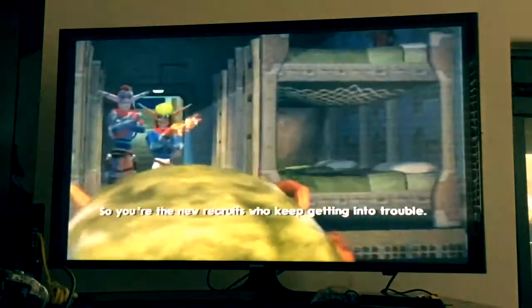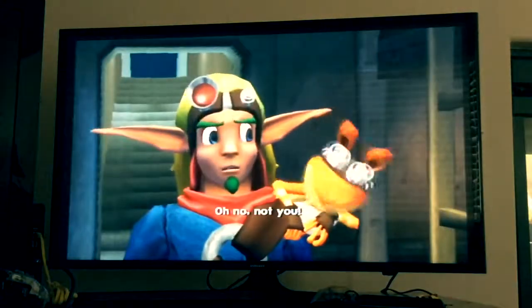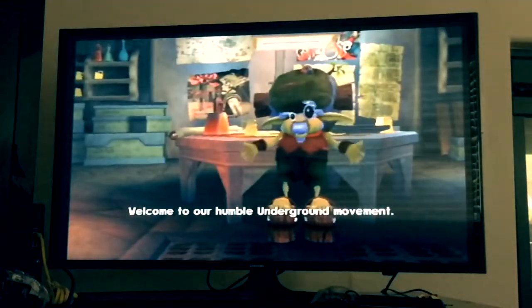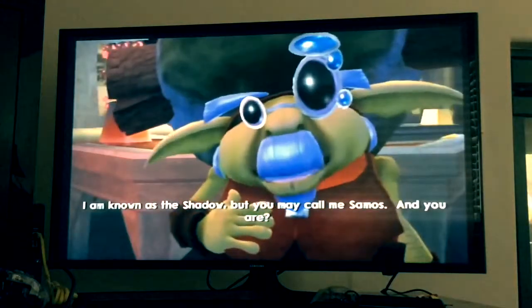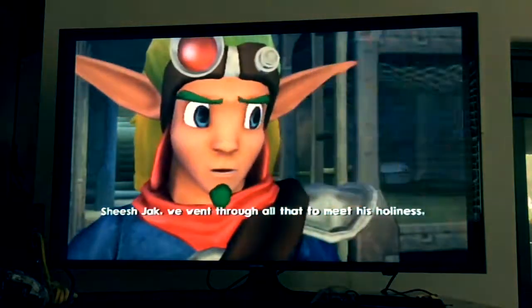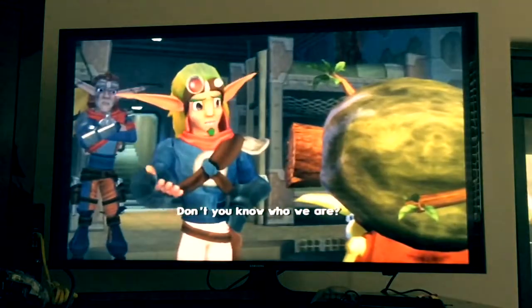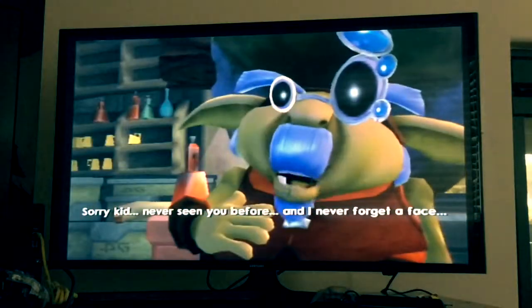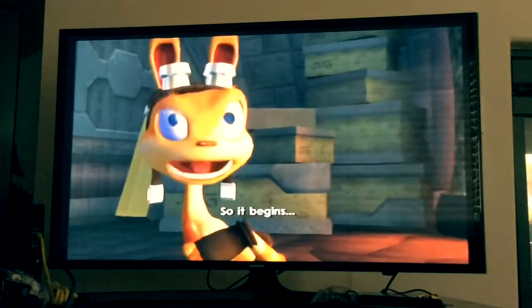You're the two recruits who keep getting into trouble? Welcome to our humble underground movement. I am known as the Shadow, but you may call me Samus. Geez, we went through all that to meet his holiness — old log in the head, Grandpa Green. Don't you know who we are? Sorry kid, never seen you before, and I'll never forget a face — especially one that ugly. So it begins. How is this possible? We came through the roof with you. It ends in the future, right? You used to look older than dirt!